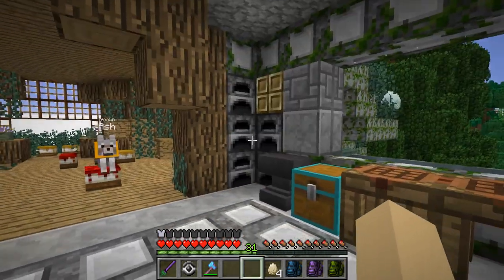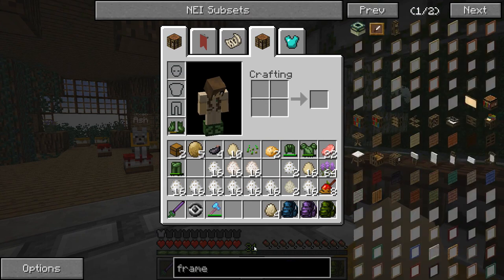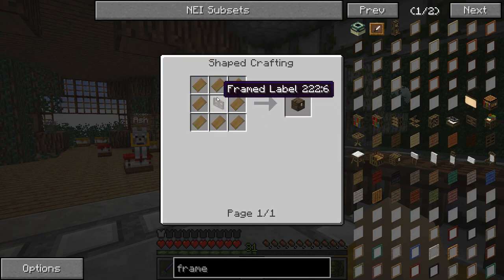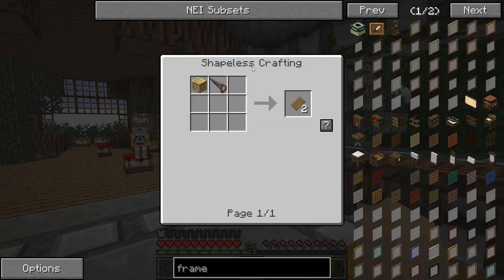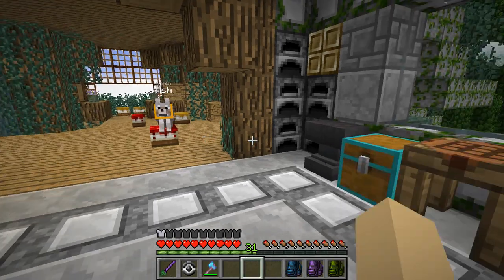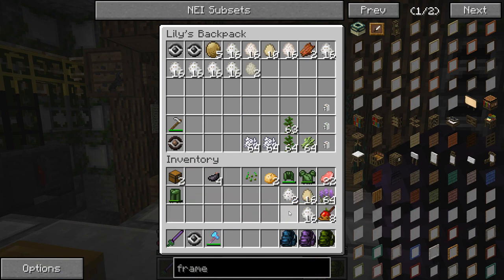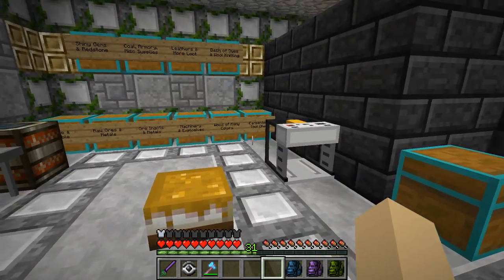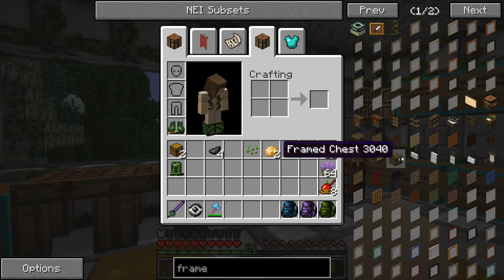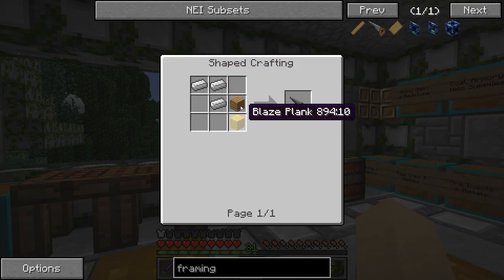Let's go ahead and make our incubation chests — those are actually going to be framed chests, and it'll make sense why they're called incubation chests in just a bit. The framed chest and framing bench are something that came with Bibliocraft. I need a framing bench — Ben's helped me with these before so I don't really have this built yet. We need three pieces of iron and two planks to get the framing saw.